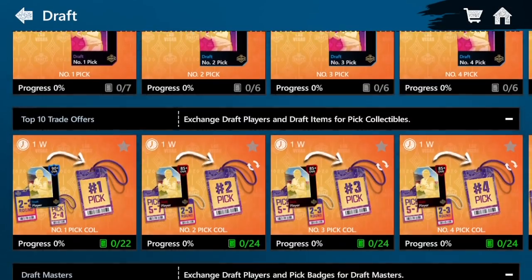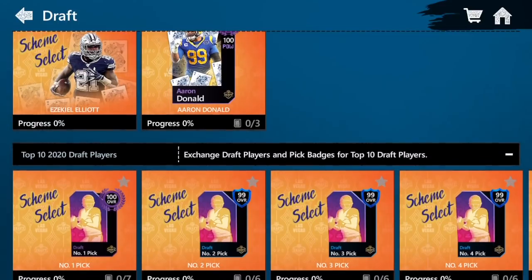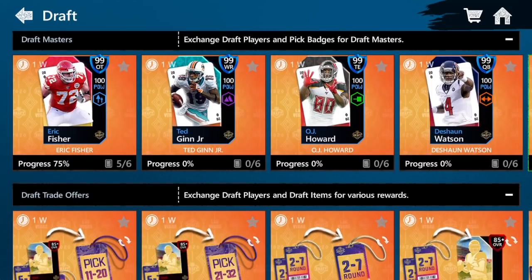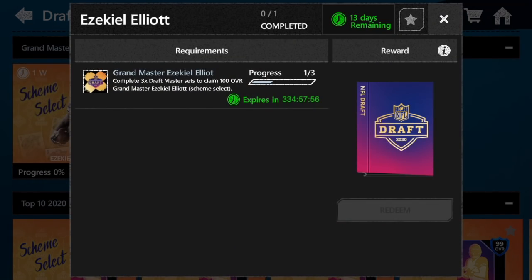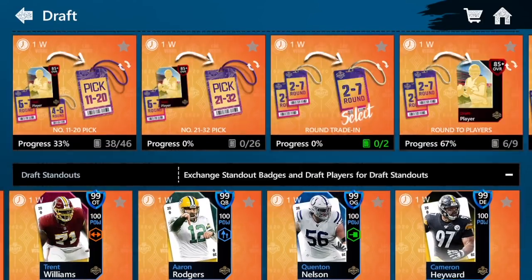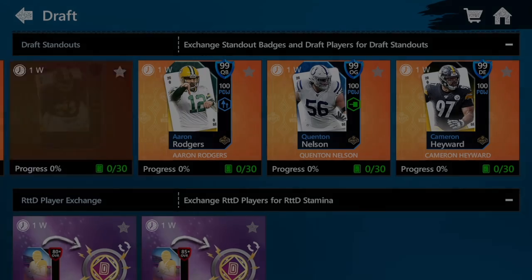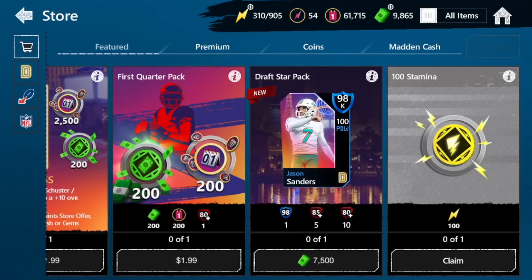If you want coins, literally grind out the three masters, get Elliott, and then sell him too — you can make a ton of coins. Honestly, this is one of the better promos for making coins this year, purely on the fact that you can auction stuff right away. If you couldn't auction any of these 99 masters and you couldn't auction Ezekiel Elliott, the only way would be to sell the 85-plus players. But we do have those auctionable cards in the game and it's definitely useful to utilize them. You could also just go for the draft standouts — those are Evo food and still worth some coins.